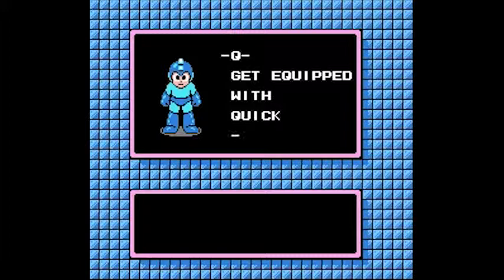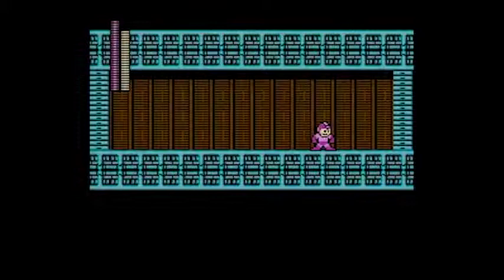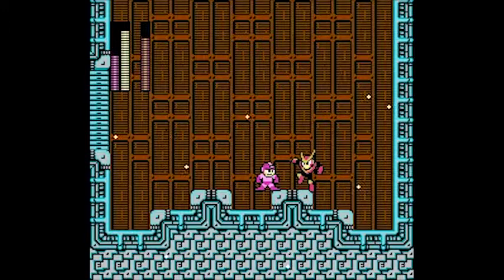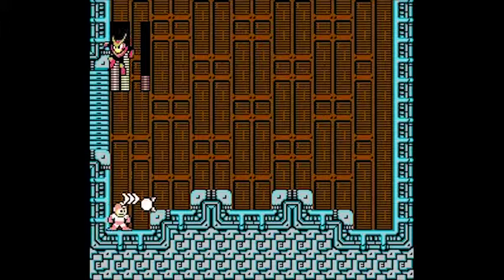For beating Quick Man, we got the Quick Boomerang — pretty useful, good against a couple of bosses. It's good against Bubble Man, Flash Man, and Metal Man — it's Metal Man's official weakness. First of all, Time Stopper on Flash Man — look at that, takes away half his health in one go. But then you run out, so use Crash Bombs or Atomic Fire. Atomic Fire is one of Flash Man's weaknesses too — use that to end the fight. And boom, he's done.